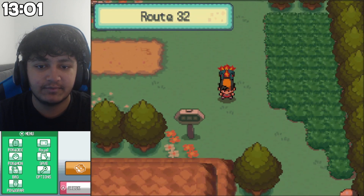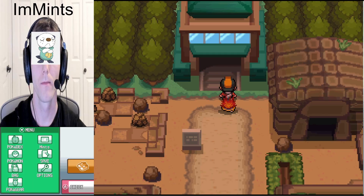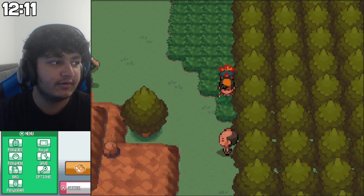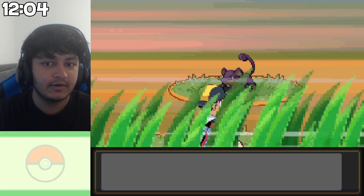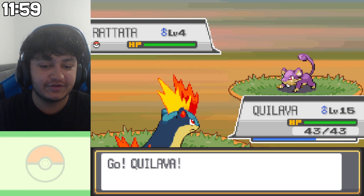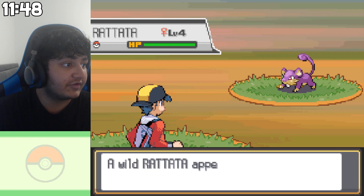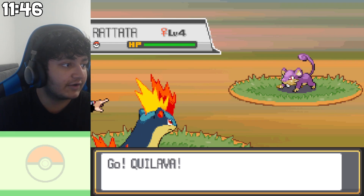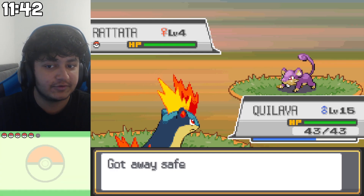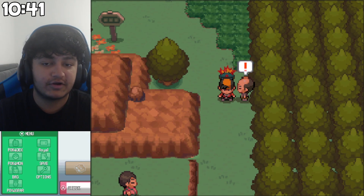Does it count as nighttime yet? Maybe I can get a Wooper. What else can I get? If it's nighttime on Route 32, you can get Wooper. You can get Gastly in Sprout Tower during nighttime. I don't know if it counts as night, it's dark. I'm getting Rattatas. I'm guessing it's dark enough - actually Rattata spawns here during the day too. This is bad. I might be wasting my time here. Encounter something, please - be Gastly and be shiny.